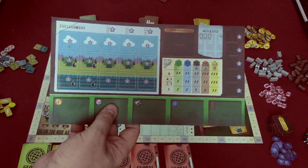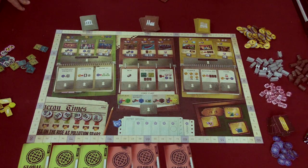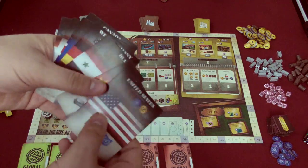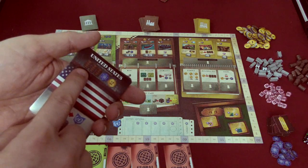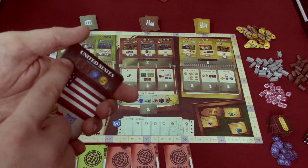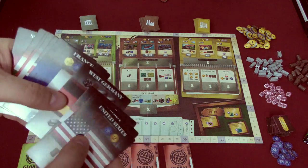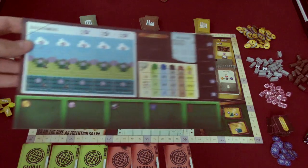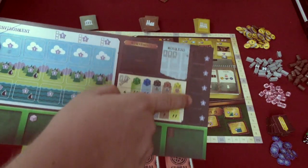Each player has their own player board. You'll be keeping track of your points along the outside. Players are going to pick a nation out of two cards given to them — one card is flipped over and used as a reference card. Each country gets different starting resources: America gets two money, a science, and three oil; China gets an extra worker, plastics, and steel; Iraq gets four oil and four money. Some countries even get a die to start with. You keep resources at the bottom of your board and any dice over here.